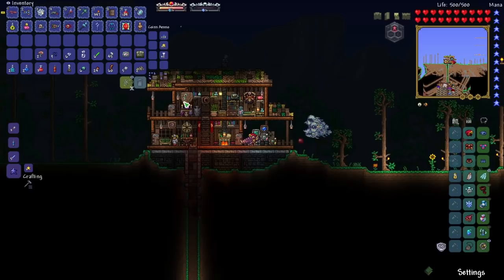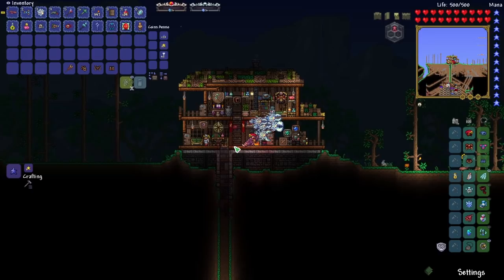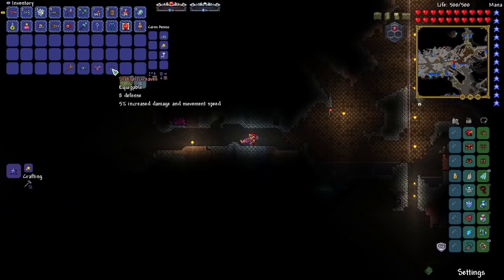Looks like we've got plenty of Spider Fangs now, so let's head back to base. Oh, I saw there was a Hairstylist down there right at the last second when I teleported, but I guess we can go back and pick her up in a second. Let's craft our armor first — that's the most important thing. And then we've got the Queen Spider Staff.